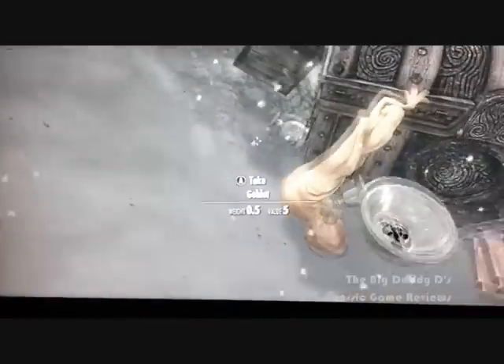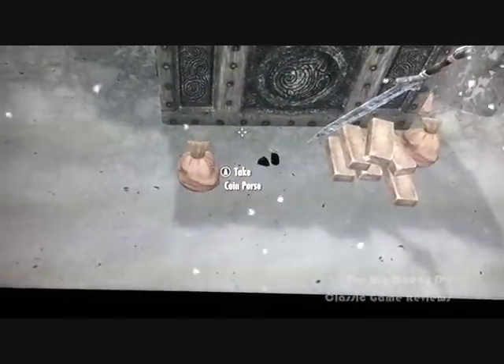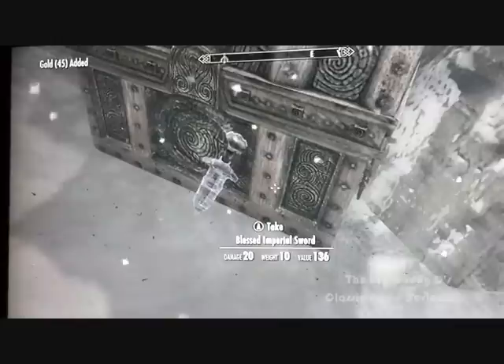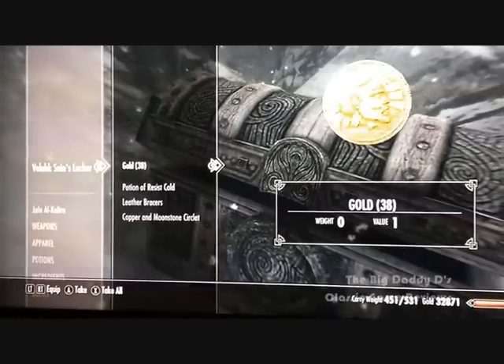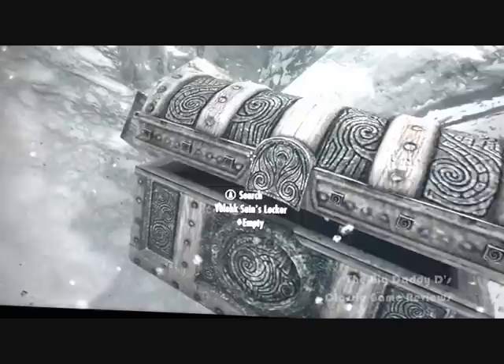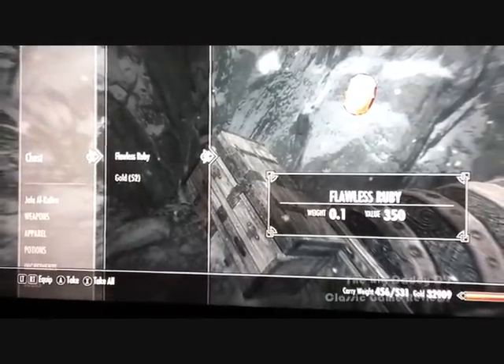Look at all this lot here! Plenty of goblets, some Dibella statues, some cash, loads of emeralds, coin purses, loads of bars of gold, bags of cash, a blessed imperial sword, his locker which contains lots of gold and a potion of resist cold, a few bits and pieces, and a treasure chest with some rubies and gold. Quite a nice little stash!